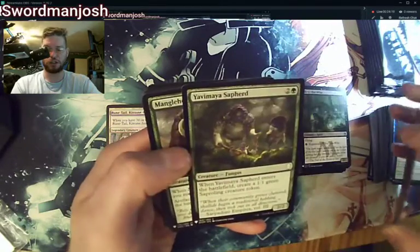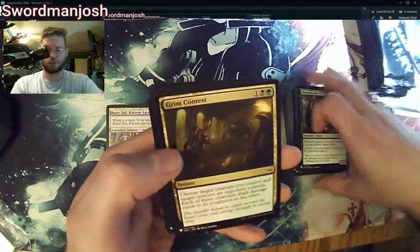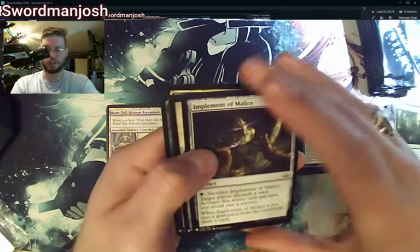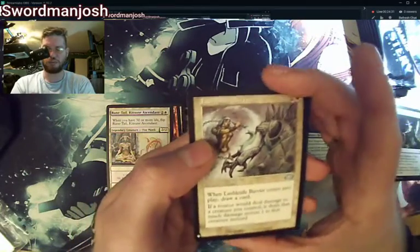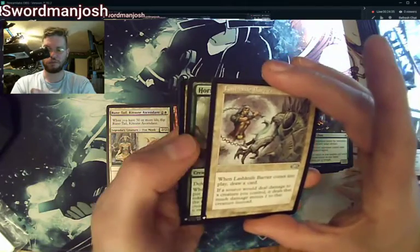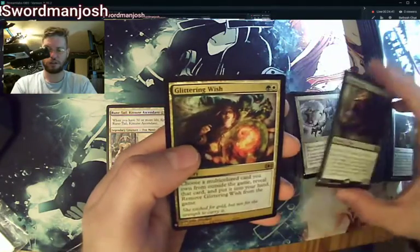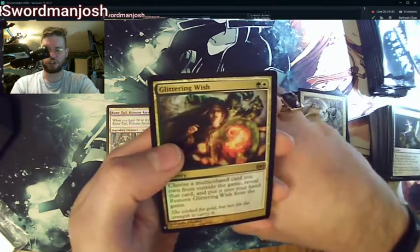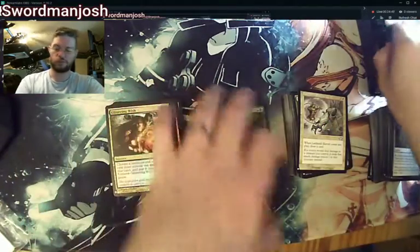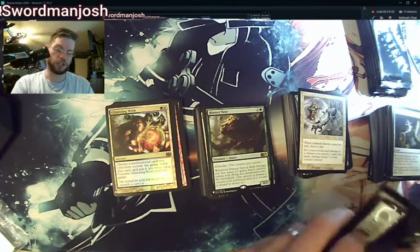Aero Storm, Orcish Cannonade, you have a Maya, Manglehorn, Grim Contest, Implement of Malice, Lash Knife Barrier. Hornet's Nest and Glittering Wish — a wish card, part of the wish cycle. Not great for Commander, not great for much of anything. Fun card, just can't really play it anywhere.